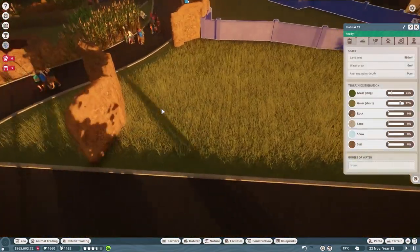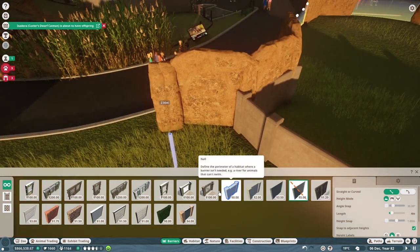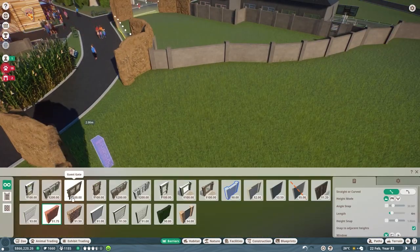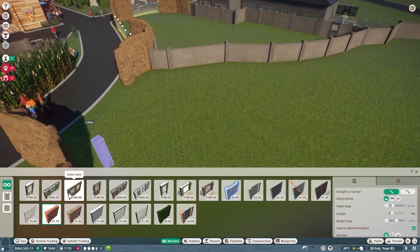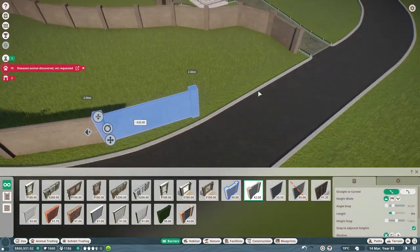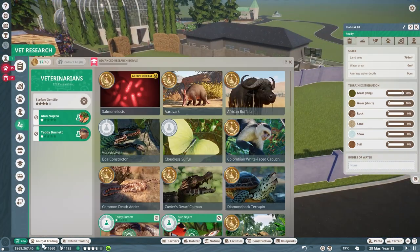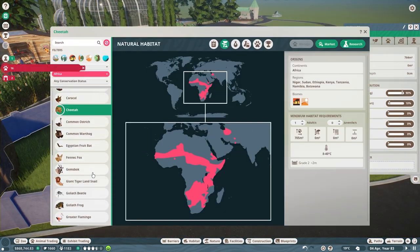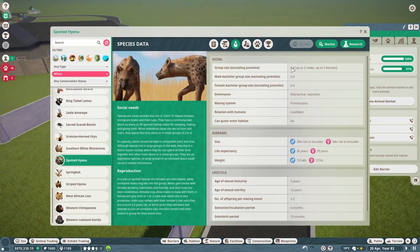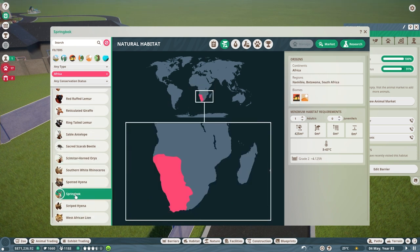I had to get rid of the pathway just to add some more space for our African cat, which I think works out. I don't know if they're gonna end up jumping over our barriers — I don't think they do that, but we'll see. We might have to fix that if it gets broken. We might have our caracal munching on whatever's next door, so hopefully that doesn't happen.